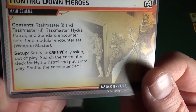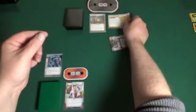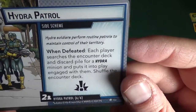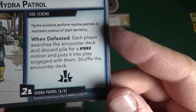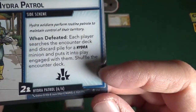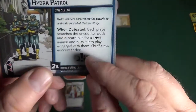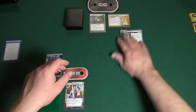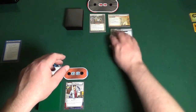Setup: set each captive aside out of play, search the encounter deck for the Hydro Patrol and put it into play, then shuffle. The Hydro Patrol is a side scheme — Hydro Soldiers perform routine patrols to maintain control of their territory, so each player searches their encounter deck and discard pile for a Hydra minion and puts it into play when defeated. It's a crisis, so I have to remove all threat from here first before the main scheme. This comes in with two threat per player — I'm one player, so that's two.